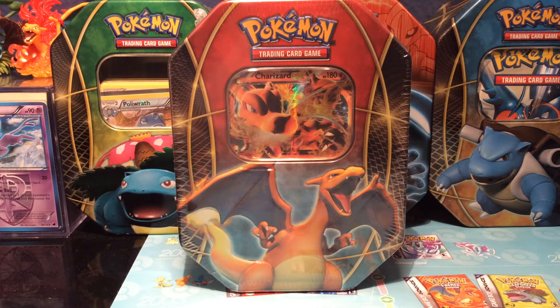I got it Friday for $20 — I found it at Target. I've been looking for it, so now that completes the Power Trio. As you guys can see on the left we got Venusaur and the Blastoise one is on the right. If you guys haven't watched those videos, I'll be making a playlist for all three. Tell me what your favorite opening is out of all three!